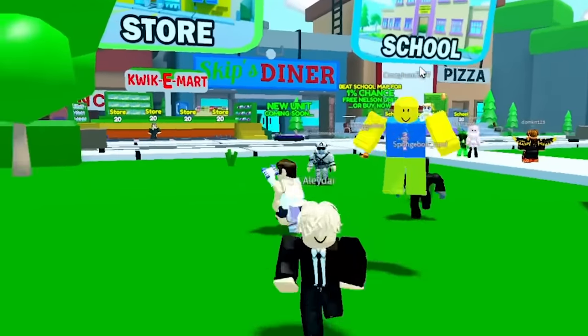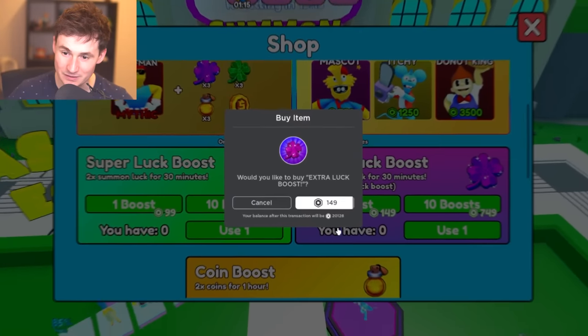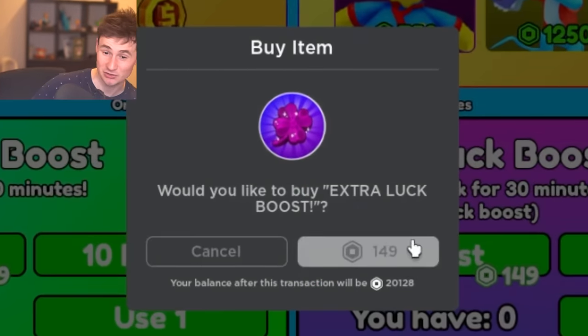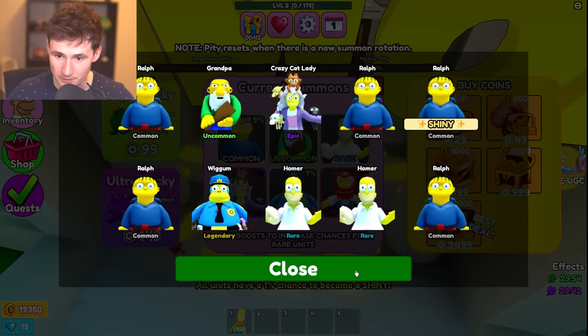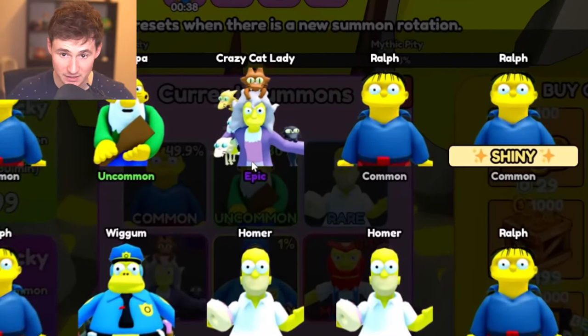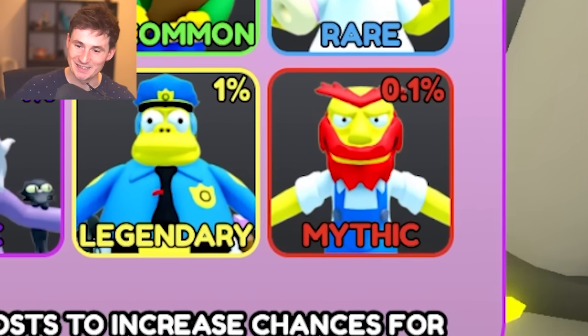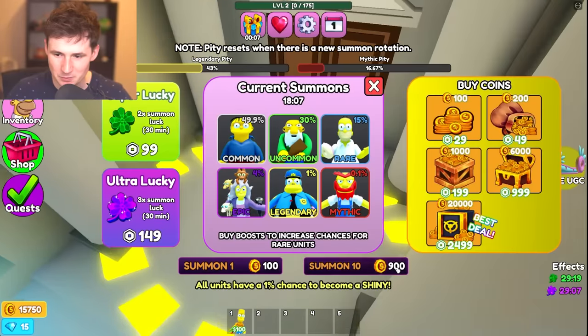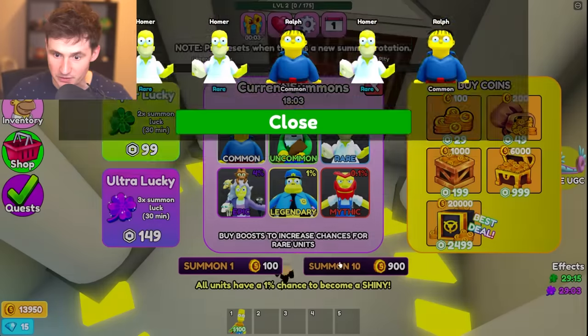We only have Bart Simpson for $100, a common unit. We're gonna get Lucky Boost as well for that extra luck. Here we go, our first 10 units. What are we gonna get? Shiny Rolf, Crazy Cat Lady. And we got a Legendary. We got another Legendary — I am not complaining.